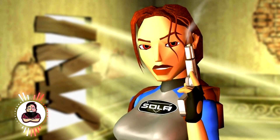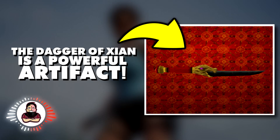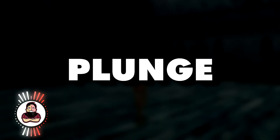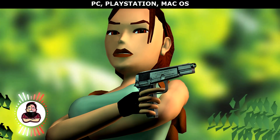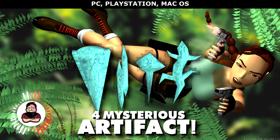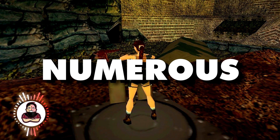Tomb Raider 2 of 1997: following the first game, Lara Croft is back, and you set off to discover the secret of the Dagger of Xian. Legend has it that whoever discovers it will gain the power of the dragon, provided they plunge it into their heart. Tomb Raider 3 of 1998: in this one, you go in search of four mysterious artifacts shaped from the rock of an ancient meteorite, avoiding numerous traps and solving new puzzles.